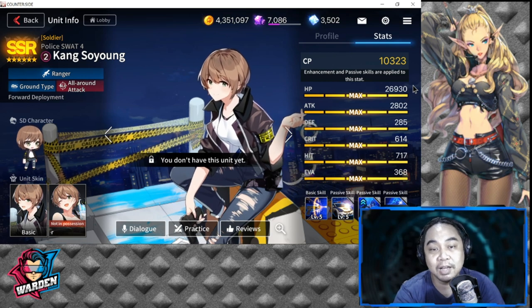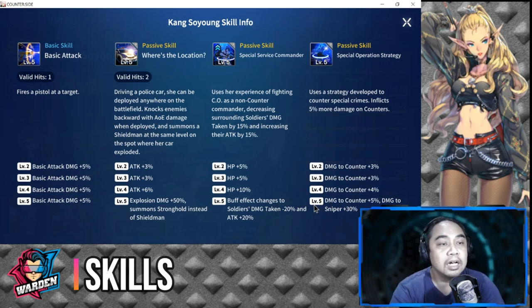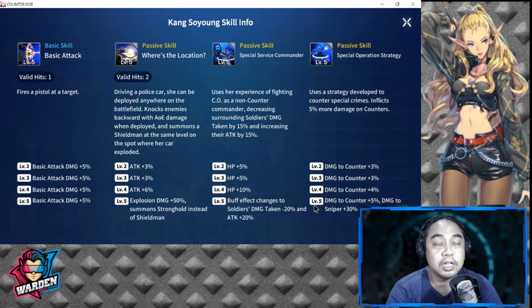Because of her low deployment cost, you can spam her and support your troops. You can deploy her anywhere on the battlefield, including dropping her on top of a sniper. For her skills, she has one basic skill and three passive skills. Her basic skill fires a pistol at one target, with basic attack damage up to plus 20% at level five.